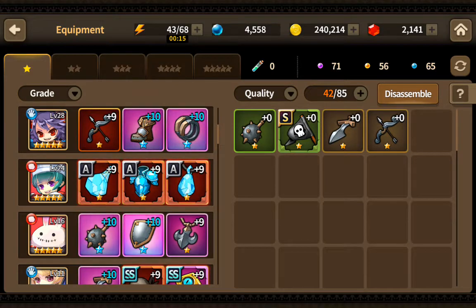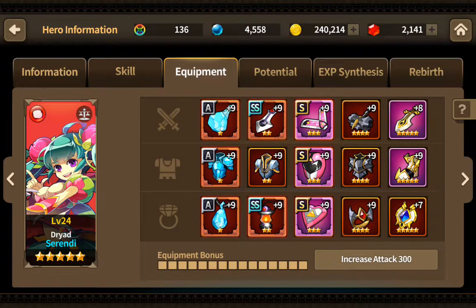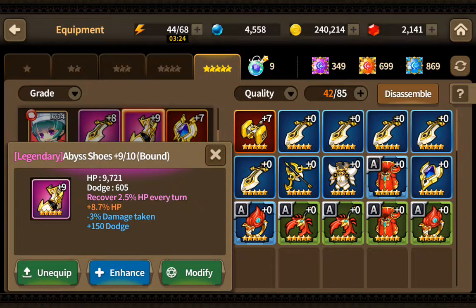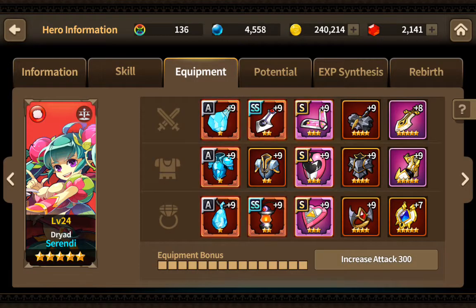Going back to Serendi — I have her built the way I usually like to build characters. I'm honestly not a big fan of dodge. I have shoes on her because the potentials on the shoes were amazing — the damage taken reduction and the extra dodge had good synergy with it being shoes. But the percent HP and HP recovery on return were the things I was really looking at on that piece.